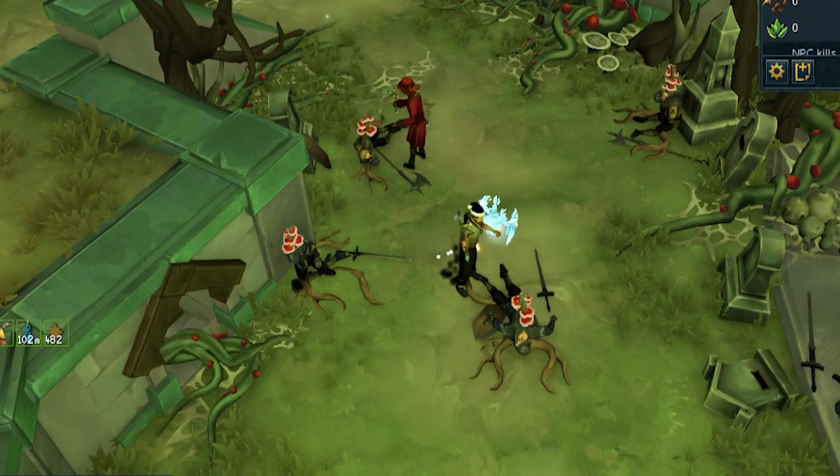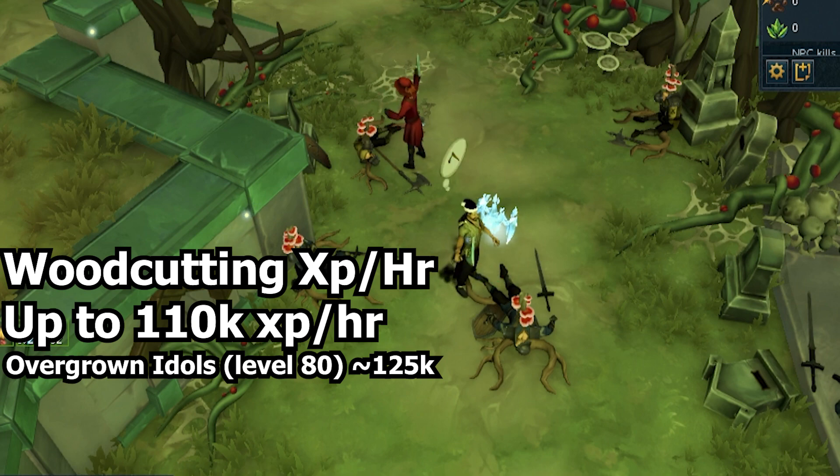Next up is the woodcutting spot, and honestly I think woodcutting is kind of dead content. Overgrown idols at level 80 can push about 125k experience an hour, and I was only getting 110k here at levels 88 and 92 — so there's no point moving from overgrown idols even when you hit those levels. Unless the materials gathered are worth money from the soups and pots they make for the boss encounter, I don't see those being expensive enough to justify it.